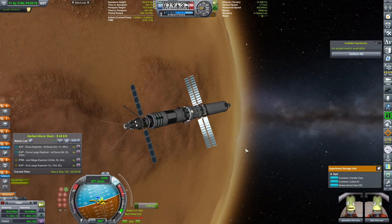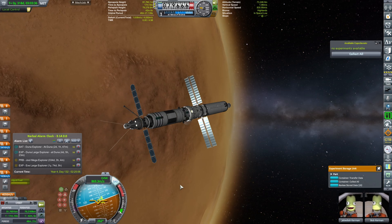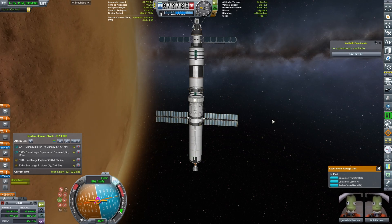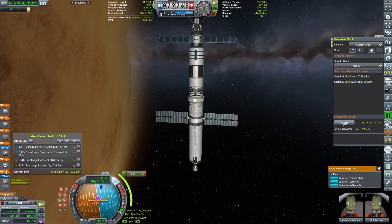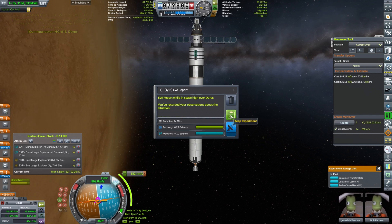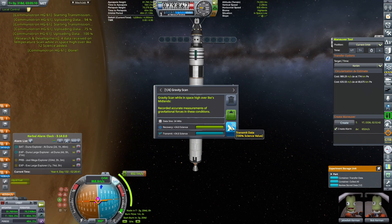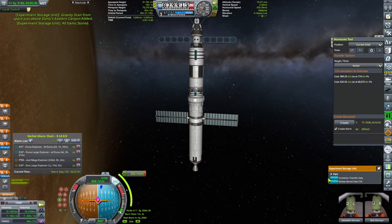Let's do our reports and make sure we collect everything — crew report. Just doing some minor corrections to get our apo-apses and peri-apses roughly in the same ballpark. We're going to orient normal pro-grade. We're going to ditch the available experiments container unit and queue our next burn to Kerbin, which will be in 3 years and 204 days. Sending out experiments that don't have data loss, and everything else we will return manually. That's a lot of science transmitting — good thing we brought broadband.